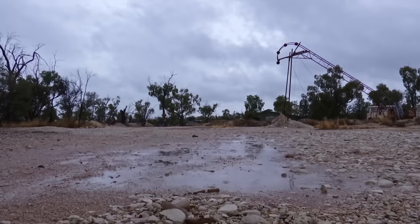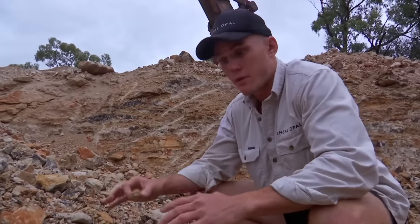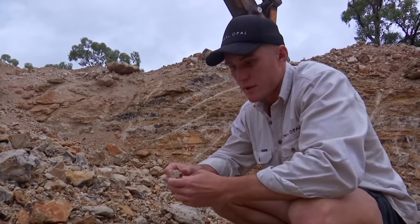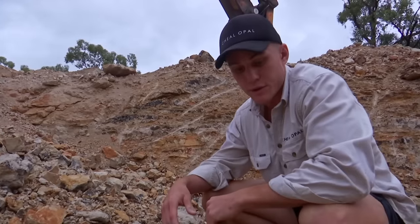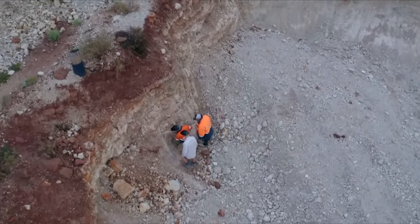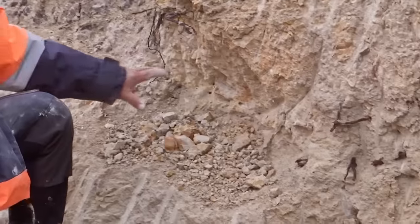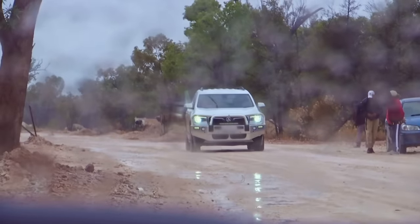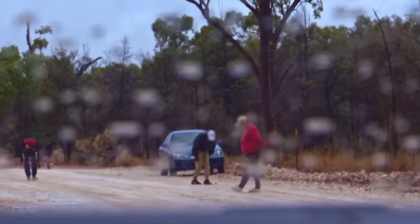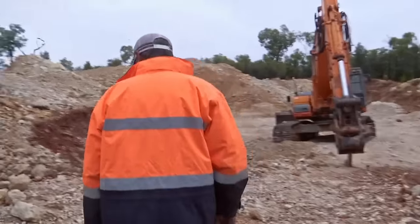The following day, rain brings a new threat from opal thieves known as ratters. With the dirt sitting in the pit, a bit of rain washes all the dust off the top and leaves it sitting exposed. If you've got colour bars through that, anyone can pretty much come in and help themselves. Recreational opal hunters known as fossickers take advantage of heavy rain, which exposes opal, allowing them to spot the gem on public land — but it's illegal for them to trespass on registered claims.